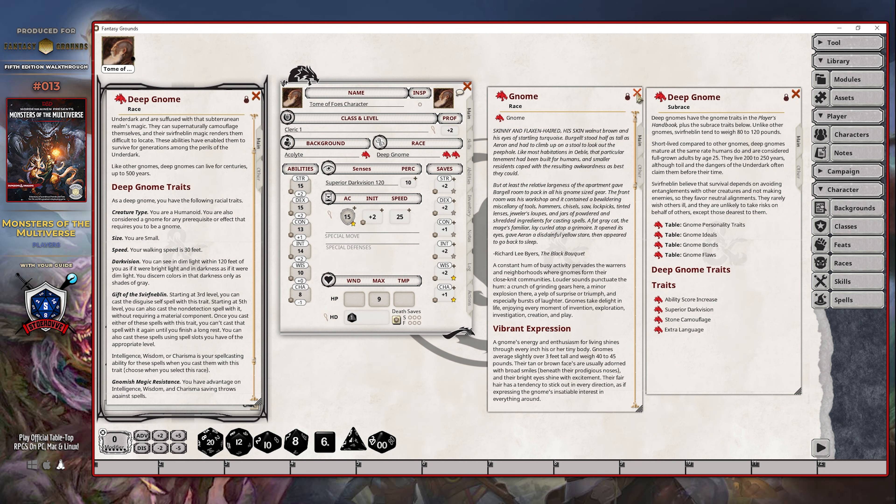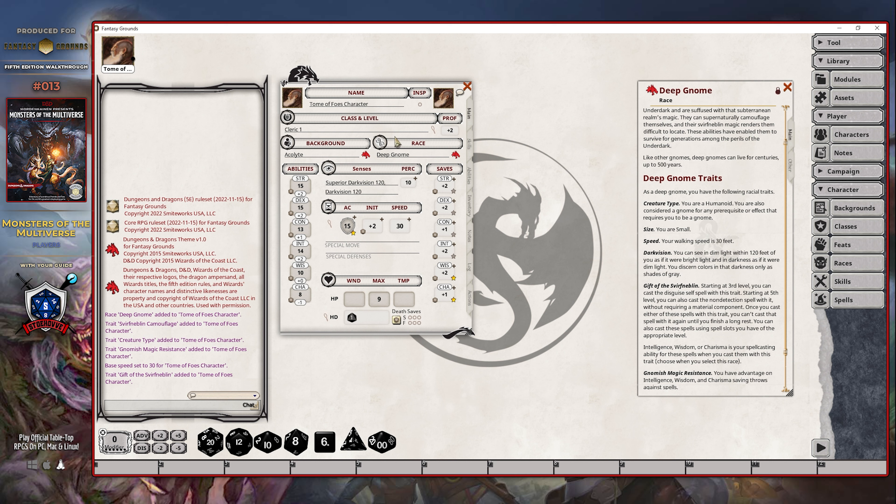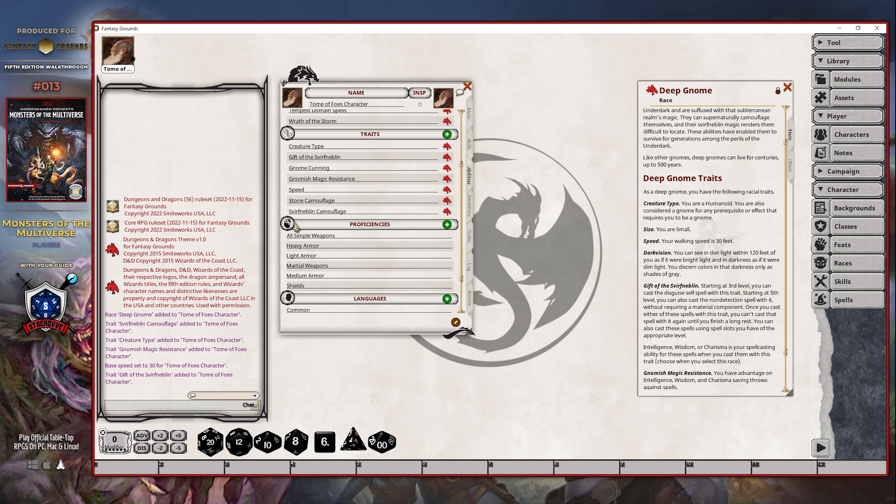So let me close out these two older information panels — this is going to become our new reference guide. To start the conversion process, I'm simply going to drop this into place and you will see that it's going to clear that out. I am then going to make sure that nothing got changed here. So in this particular case, we had 15, 15, 13, 14, 10, and 8. Good — nothing got changed there. We also did not see a change with respect to our saving throws, our proficiencies, our skills would not have changed. The only thing that really does change is going to be the traits because it's now a much larger list.